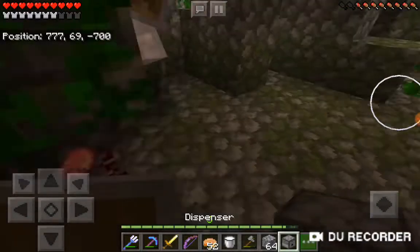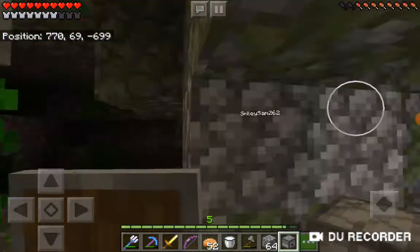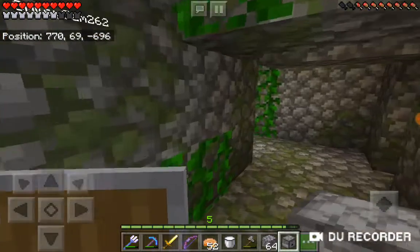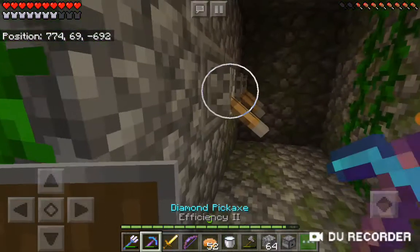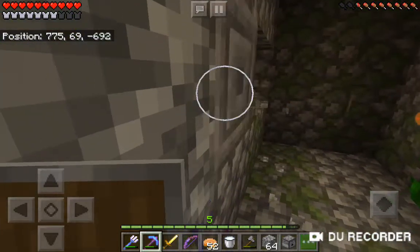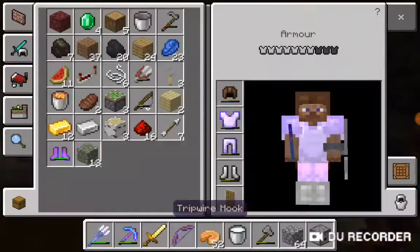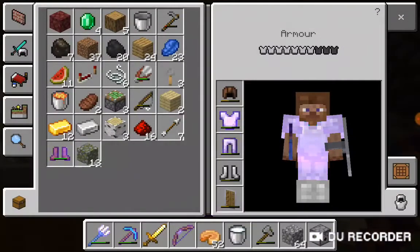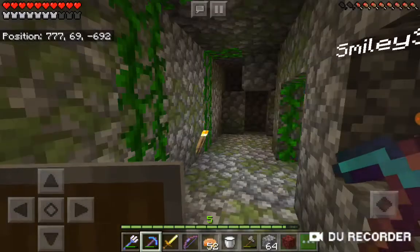We have all this stuff, so you could potentially turn the temple into a base. You can scavenge it for cobblestone and moss stone. If you wanted to build something, you could clear the whole thing out and turn it into a nice base or even a village. It's pretty useful if you find one close by.